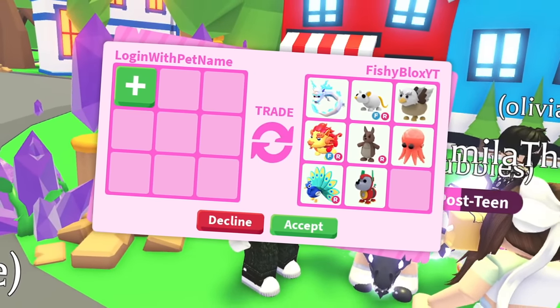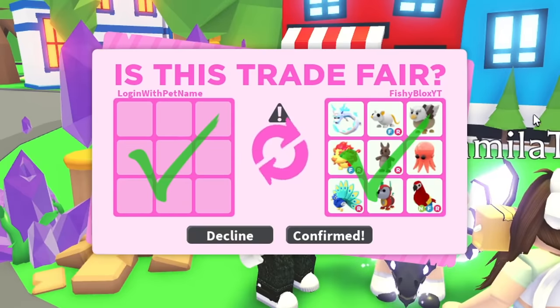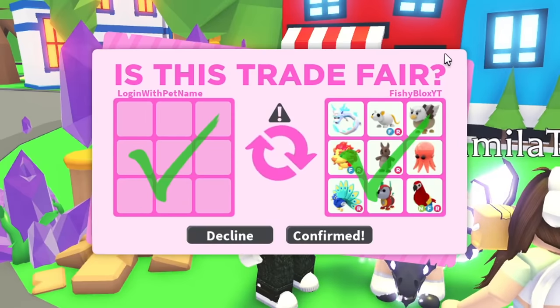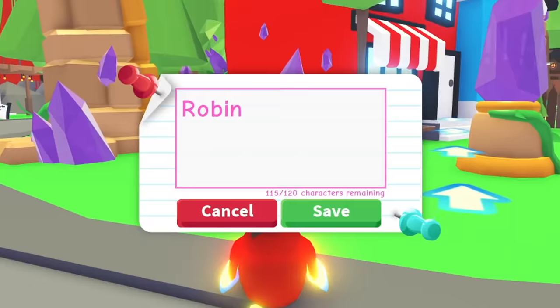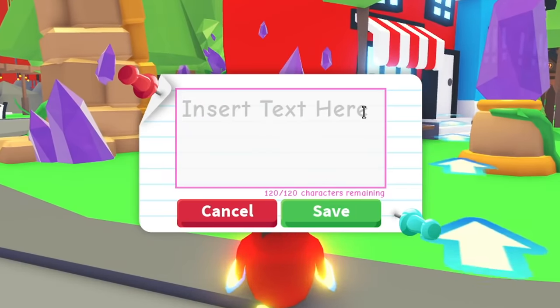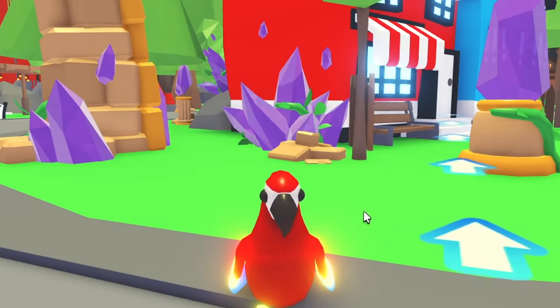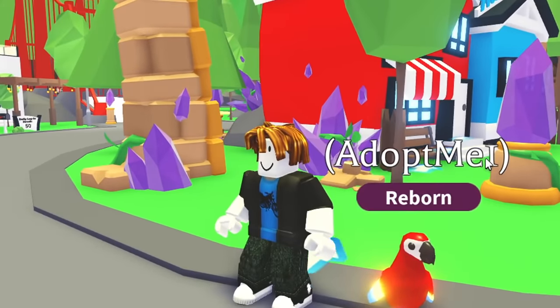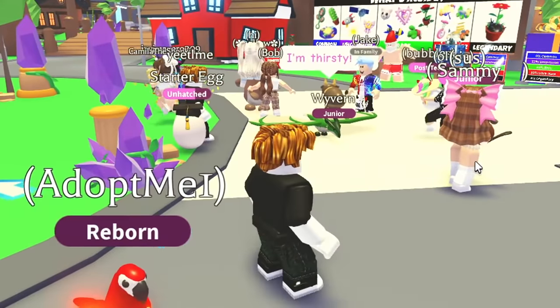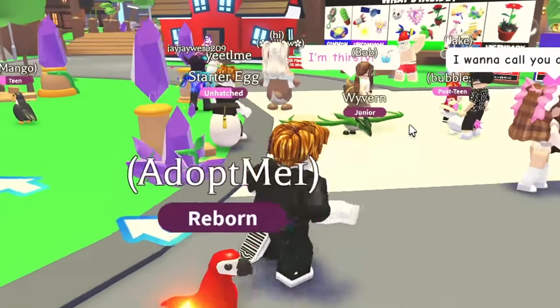To start off the challenge, I think we're gonna need this neon parrot. There we go — we just got all these free pets from Fishy Blocks. Now that we have this neon parrot, we gotta dress him up and name him. Now the moment of truth: the password to the account is 'adopt me one.' This is the easiest password ever — literally the password is 'adopt me one.'